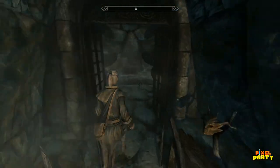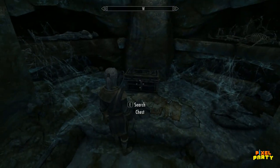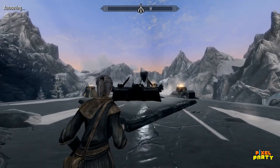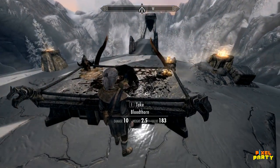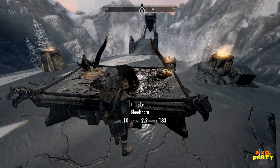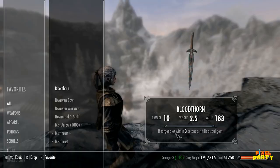The showdown will ultimately reach its climax on the rooftop. On the altar located there, you'll uncover a unique weapon called Bloodthorn. This extraordinary dagger possesses the ability to fill a soul gem upon slaying a creature, and it even has the power to siphon a small portion of an enemy's health.